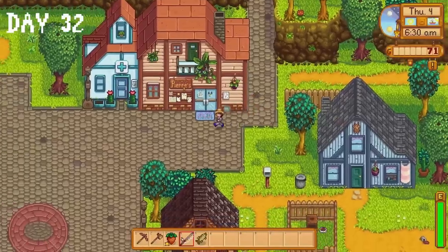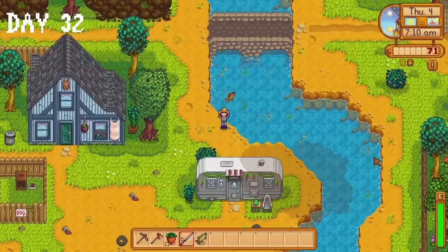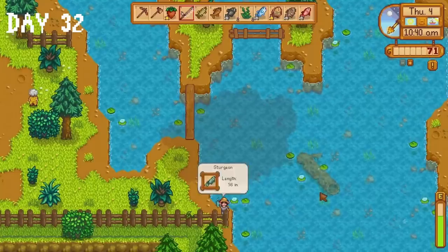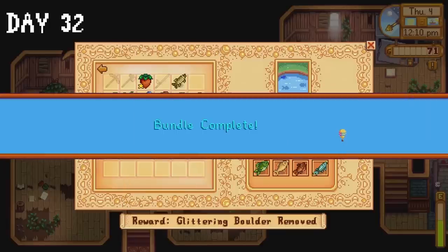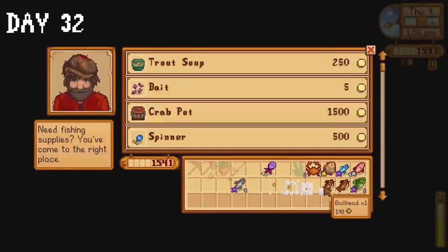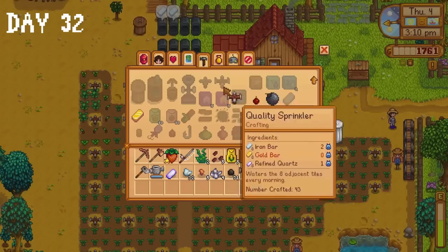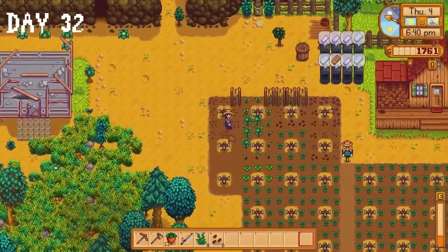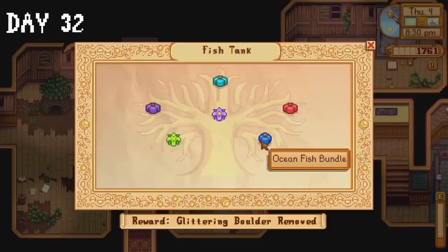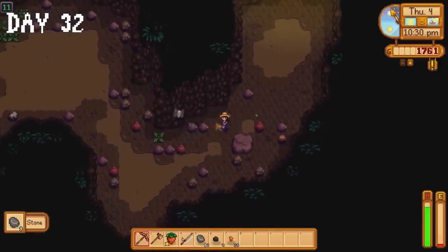Day 32 begins with a quest — Clint would like to inspect 35 copper ores. I caught a sunfish, a tilapia, a tuna and a sturgeon for the community centre, donating all of these. I sell some fish to Willy then buy the summer seeds I didn't get on the first day of summer. I make 6 quality sprinklers and get everything planted and watered. I catch a bream which also gets donated. I spend the rest of the day in the mines collecting copper ore and quartz.